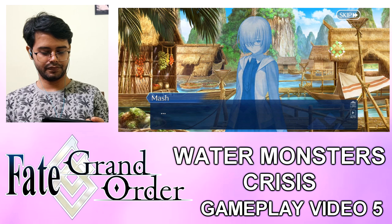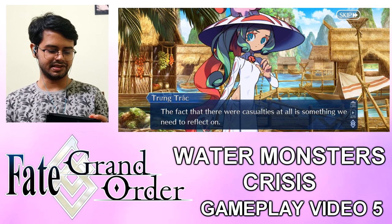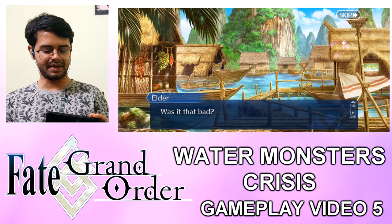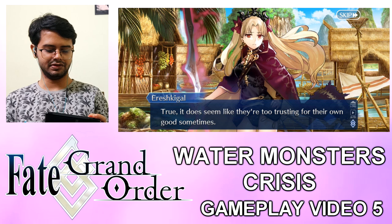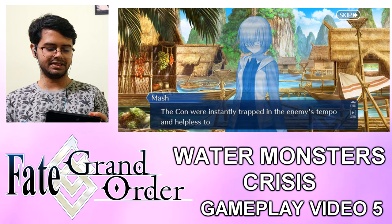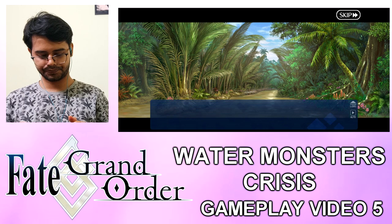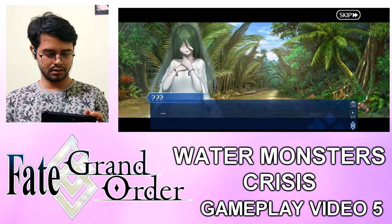I do hate turning tail and running away. Still, at least we did not suffer too many casualties, which makes this more of a strategic retreat. It's not about the casualty count, Empress — it's the morale. The fact that there were casualties at all is something we need to reflect on. Was it that bad? We couldn't do anything except run for it. Unfortunately this next enemy's bad news too. Psychological attacks are the con's weaknesses — they're too trusting for their own good. The con were instantly trapped in the enemy's illusion and helpless to break free.